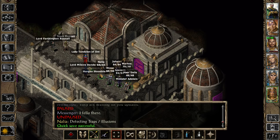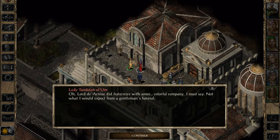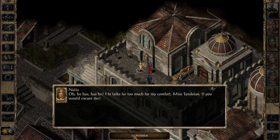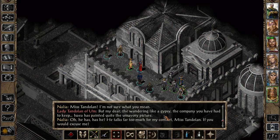Let's send her in. Lady Tandolan? Stand where you're at, peasant. Lord Yanis did fraternize with some colorful company - not what I would expect from a gentleman's funeral. Nalia, I've heard how you have been in dreadful straits since your father's death. I can only imagine the horrors you have endured. I'm not sure what you mean. The wandering like a gypsy, the company you have had to keep. Isaiah has painted quite the unsavory picture. He talks far too much for my comfort.